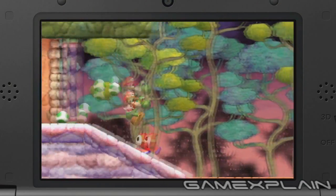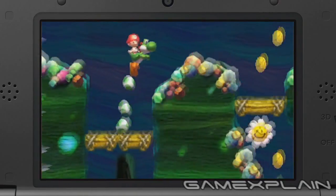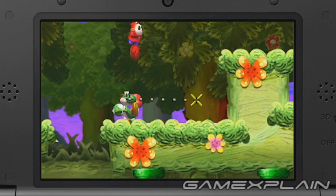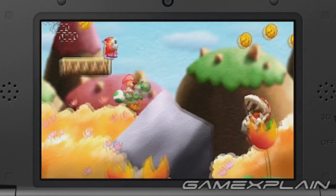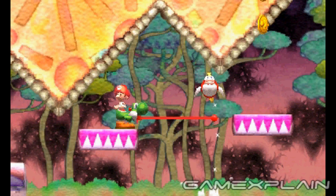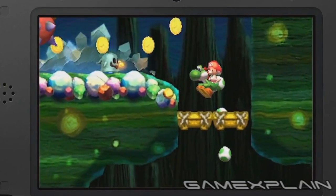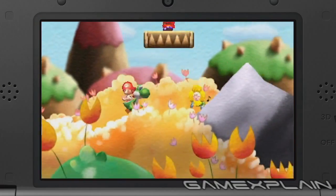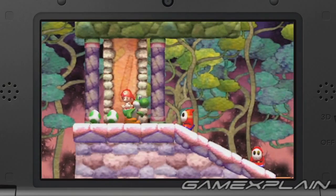Speaking of the original game, almost everything shown so far is lifted directly from it. Let's take the enemies for example, which include Shy Guys, Fly Guys, Crazy Daisies, Maces, Piranha Plants, Grinders, Cheep Cheeps, Gusties, and if we freeze this clip right before it changes, we can see the Lantern Ghosts return too. It appears that they all behave in the exact same ways, right down to the Shy Guys who stop and switch directions at random.